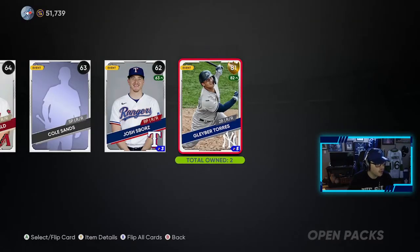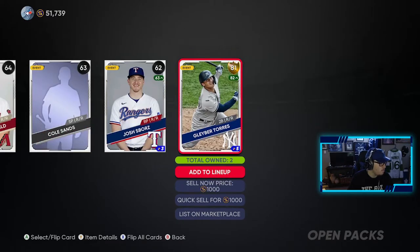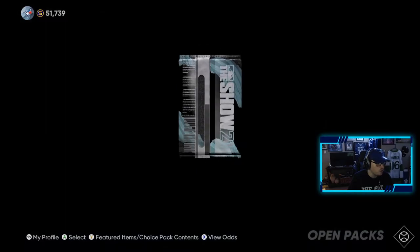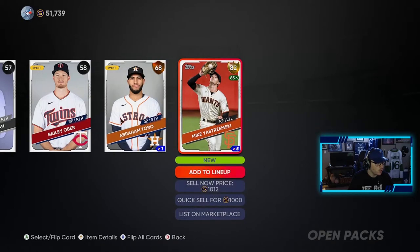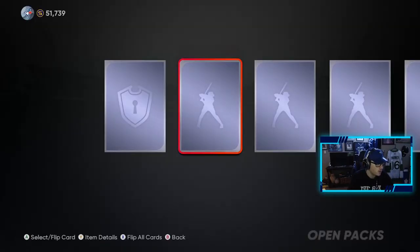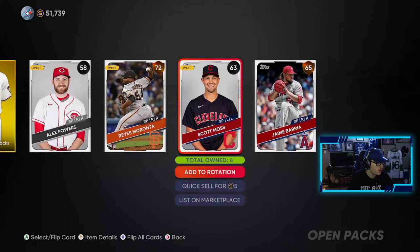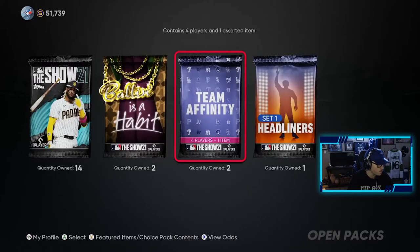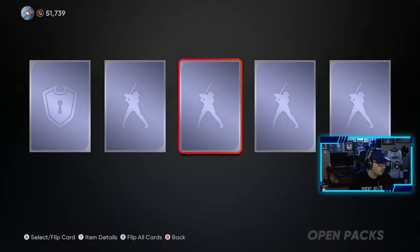Gold player — Gleyber Torres. We'll probably just sell him as we have the Yankees collection done. Trevor Story is up to an 89 right now. Another gold player we don't have yet, which is pretty good — we're trying to get all the collections done, so any players I don't have are helping me out. Gold equipment, bronze, another Angels player that we need — nice. Two more of these left and then 14 technically left.